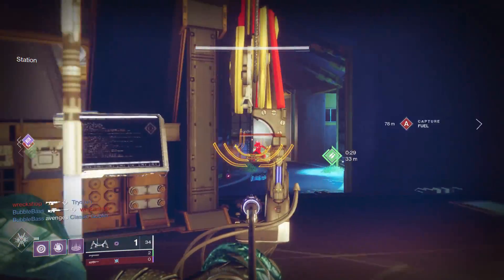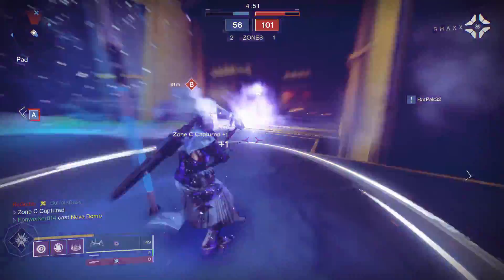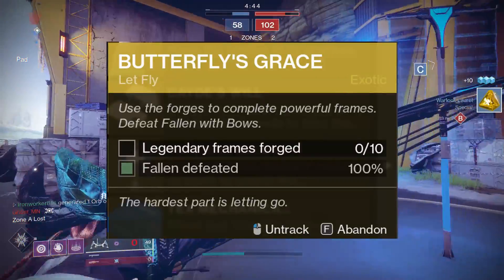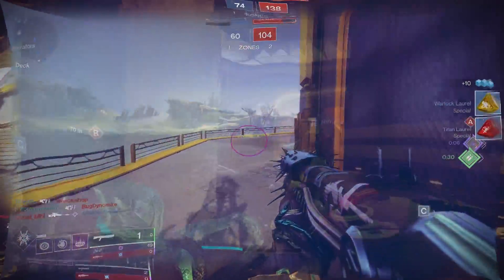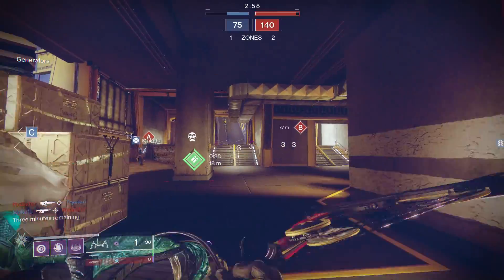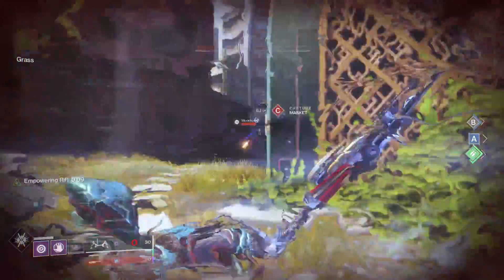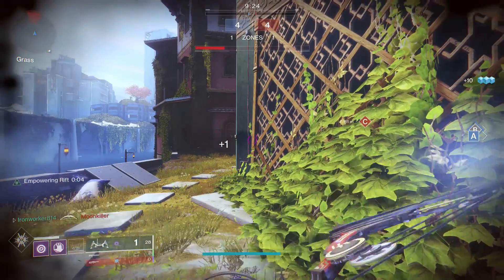Pre-Shadowkeep, Le Monarque was an RNG drop when finishing the Gofanon Forge. After Shadowkeep, there were some changes made. You now acquire Le Monarque by completing the quest Butterfly's Grace. You're going to have to own Forsaken, and you can pick this quest up from Ada-1. It's going to require you to forge 10 legendary weapon frames and eliminate some fallen. The thing that might trip you up is you're going to need Ballistics Logs, which can be obtained by completing the two weekly bounties offered by Ada, meaning this quest is going to take you at least five weeks to complete. But it is a really cool bow, so it's definitely worth it in my opinion.